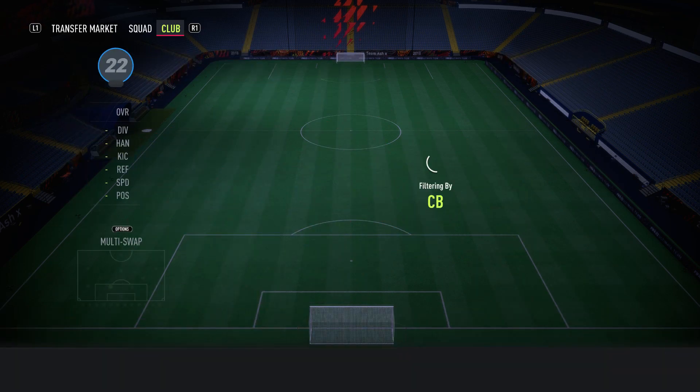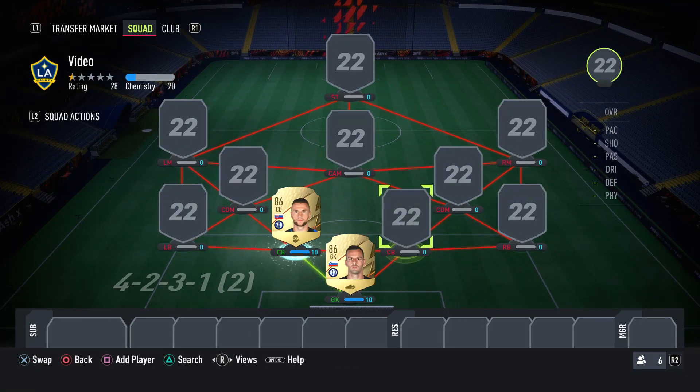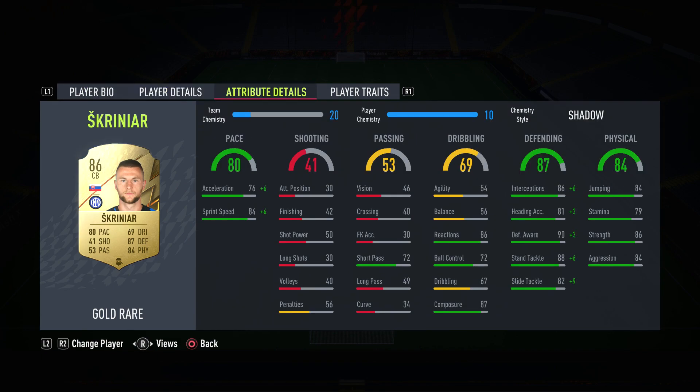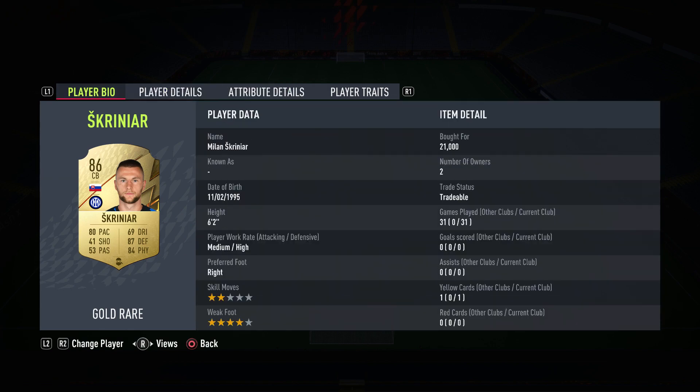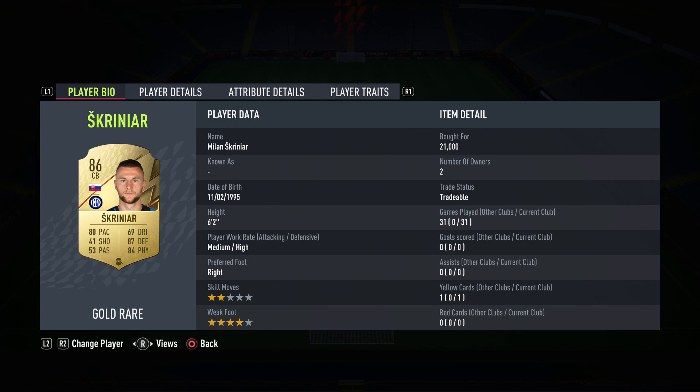The second reason we've gone for Handanovic is because of chemistry. If you see here, he gets a green link to Skriniar, who is our first centre-back. Now Skriniar is fantastic because he's medium-high. He's got a 4-star weak foot, which means he can pass with both feet. He's 6'2", got good pace, good defending stats, and he's just a decent centre-back all round. So that's why we've gone with Skriniar. He costs around 20k — that is very good for that card.